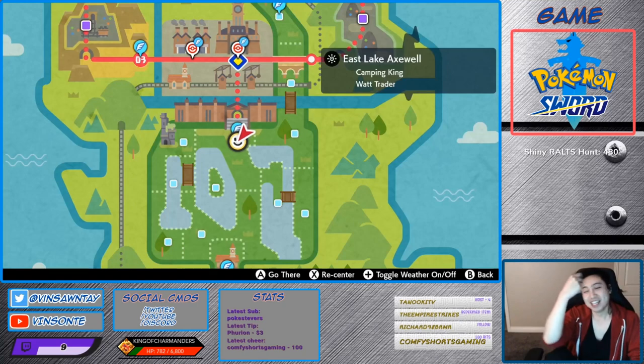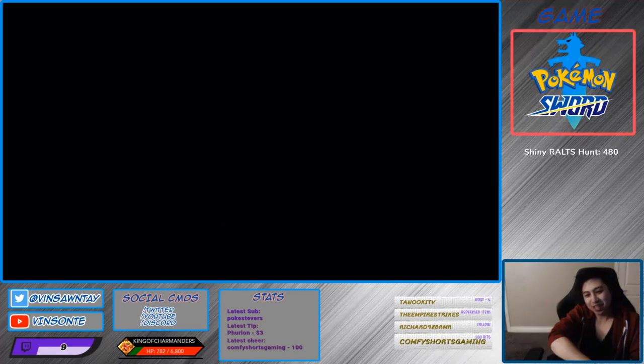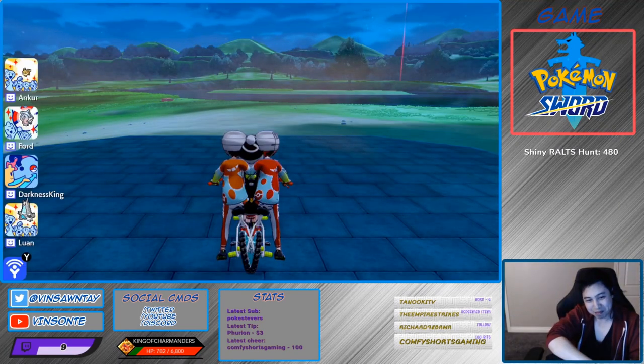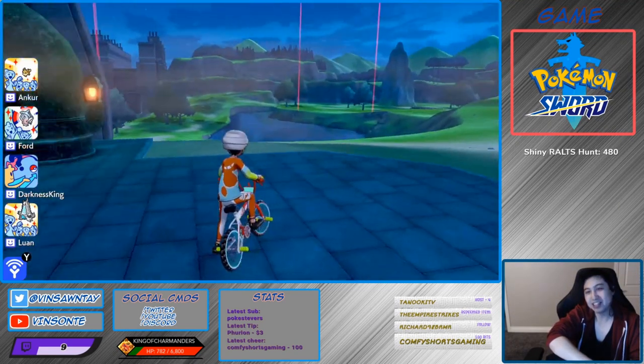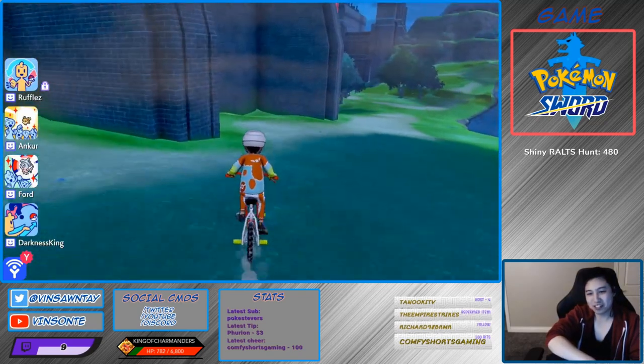Hey, Vesante here. In this video we're gonna look up Gigantamax Garbodor. It spawns at location 1086 at five percent, and you need eight badges. All Gigantamaxes require eight badges, or five-star raids. You pretty much fly to this fly point — it's pretty close.